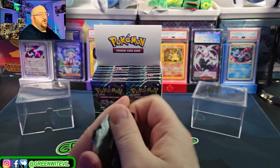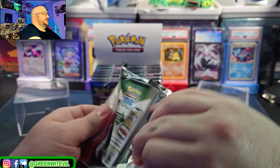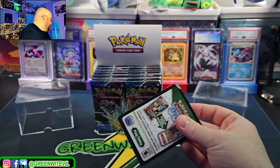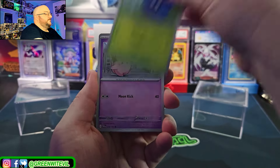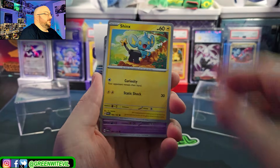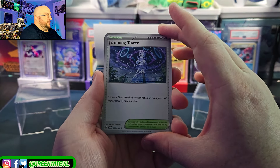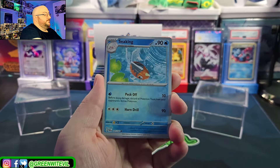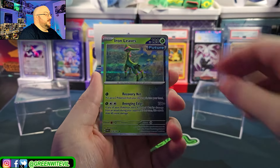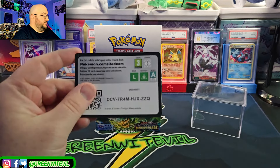There's Pokémon I don't know in here — Munkidori, I don't know who that is. I didn't play that far enough in the game and the DLCs to really understand. We'll have some fun today. I'll talk about the pre-release and some of the cards, like Jamming Tower — Pokémon Tools attached to these Pokémon have no effect. Rillaboom, Seaking, Iron Leaves, Grass Energy.